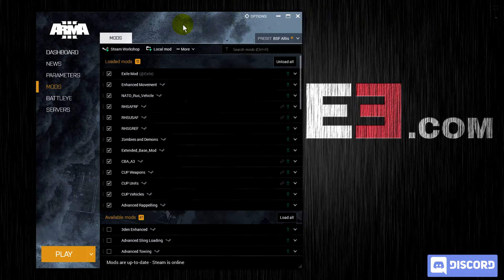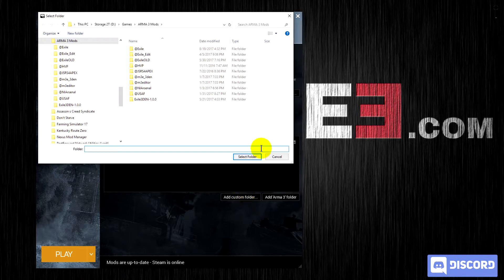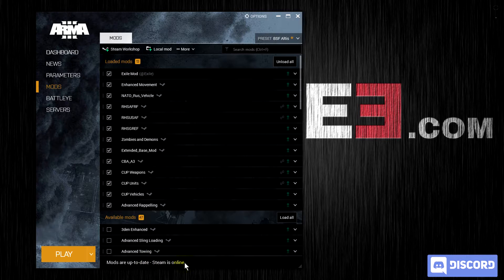Now back in the Arma 3 launcher, come up to More, Add Watched Folder, Add Custom Folder, and navigate to that folder we just found in the A3 launcher, or just paste its location here. Make sure that the mods you're looking for are in there. Select Folder. It'll now show up as a watched folder. Come back to Mods and you should see a notification saying that some mods were added. Find the mods, make sure they're enabled, and you're good to start.